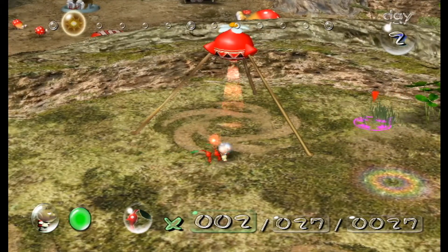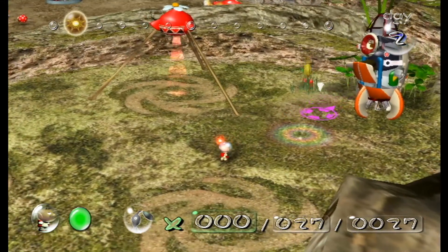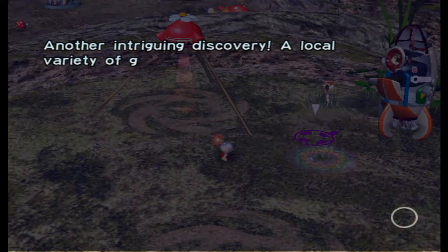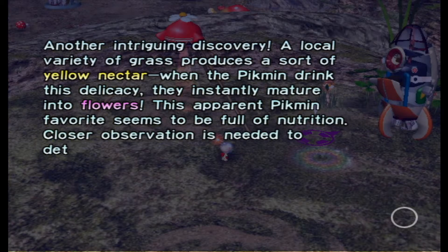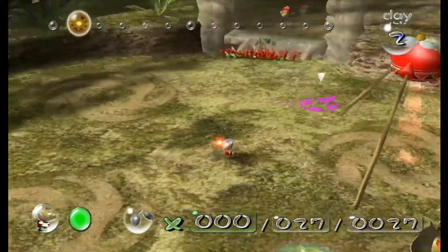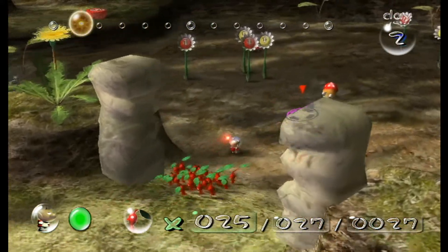These two Pikmin right here, I'm going to have them pluck the grass. Another intriguing discovery — a local variety of grass produces a sort of yellow nectar. Within the Pikmin drinking this delicacy, they instantly mature into flowers. This apparent Pikmin favorite seems to be full of nutrition. Closer representation is needed to determine the strength and peculiars of these flower Pikmin.